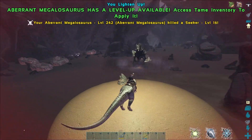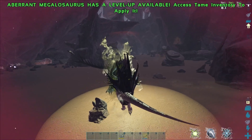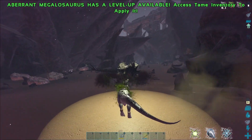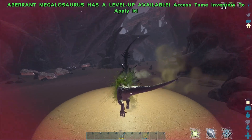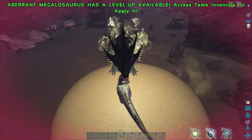You can hit level 100 in just a few hours of joining a server — I'll link a video in the comments on how to do this. To hit level 75, a simple 10-20 minute note run is all that is needed. You will need 3 artifacts: the Depths, the Shadows, and the Stalker. In the card above is a video on how to get those 3 artifacts super easy.